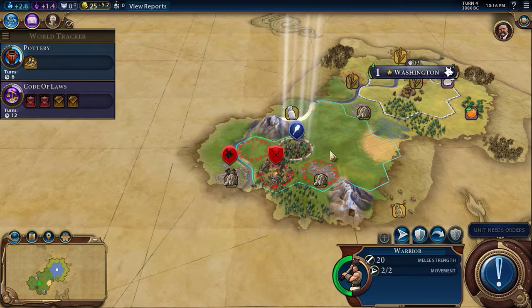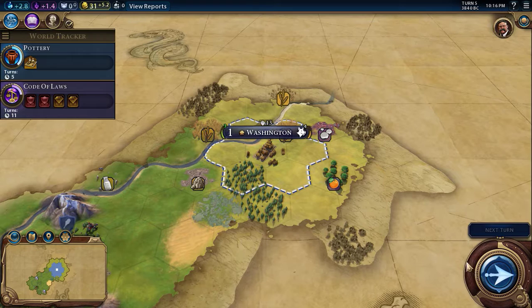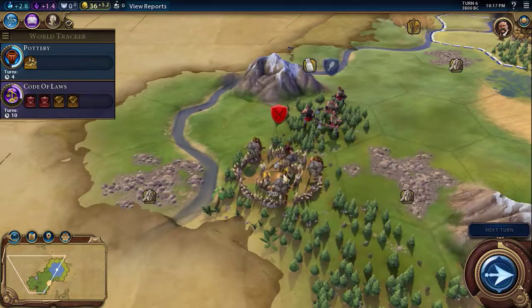I'll have to figure out what to do. We'll fortify just in case they try to attack us. We have six turns left until our pottery is done, and four turns until our scout's done training.